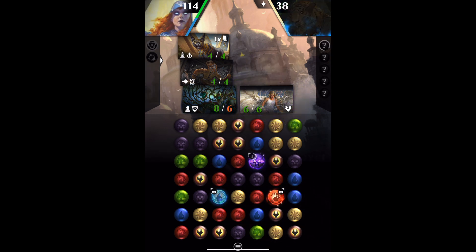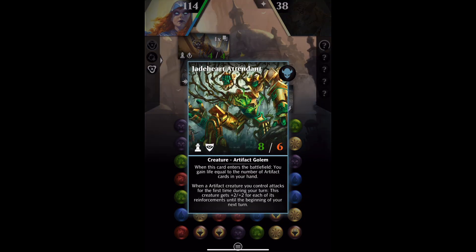Let's have a look at the card. There it is — Jade Heart Attendant. It's Uncommon. It has Vigilance. It's 8-8. It's just taken 2 damage. It's Colourless. It has the Creature Type Artifact Golem, and when this card enters the battlefield, you gain life equal to the number of artifact cards in your hand — and that was 1.